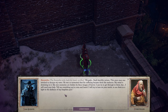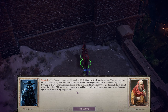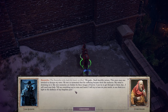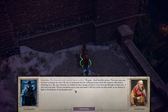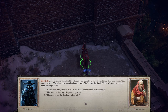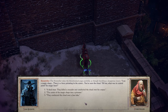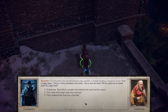'He takes one of the insects from my face and squishes it with his fingers over the inkwell. Then he dips the quill in it and writes with my blood right over the runes. And I continue to dictate. Glystria, when will this be over? Let me die. Xanthir, let me die.' The storyteller jerks back his hand, terrified: 'Oh gods, such horrible torture. This poor man was tortured to decrypt my notes. He was so tormented that his suffering became thick like molasses. My mind is drowning in it. My own memories are hidden by these images of horror. I can try to get through to them, but I will need your help. Tell me everything you've seen and heard.'